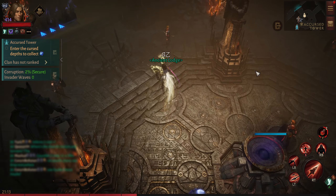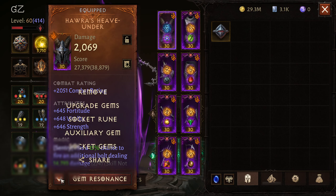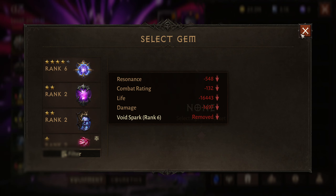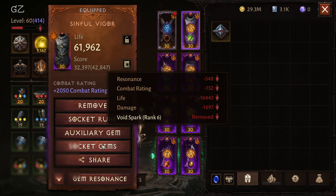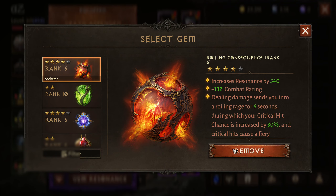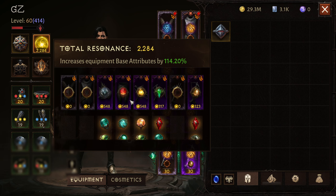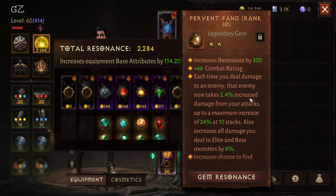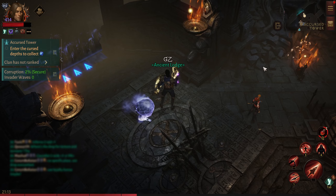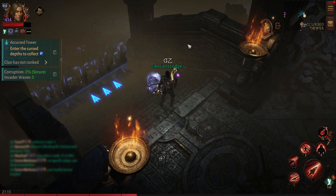If you guys have seen my previous video, you would know that in order to prep a tower we have to take out a couple of gems that could spread harmful effects to monsters — like Void Spark, Rolling Consequence. Other than that, the gems I have equipped like Blastor, Gloom, Bottle of Hope, Mother's Lament, and Forever Fang are actually fine.